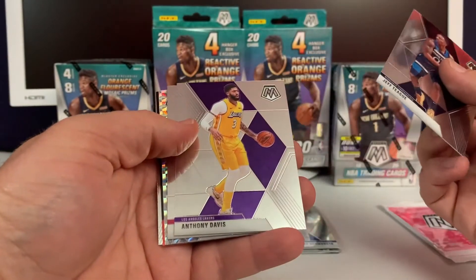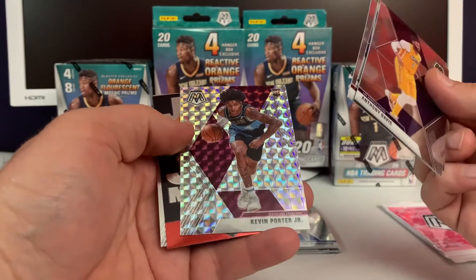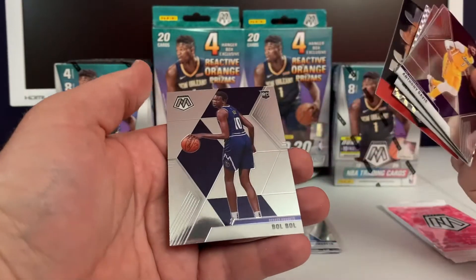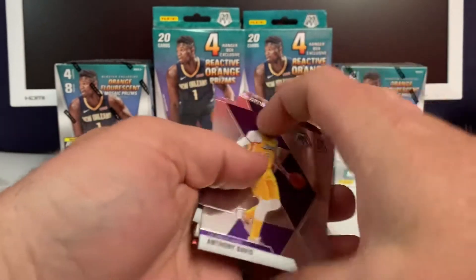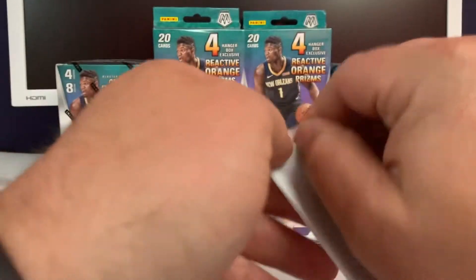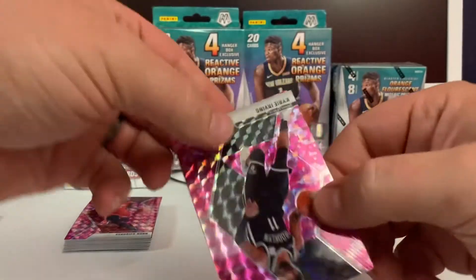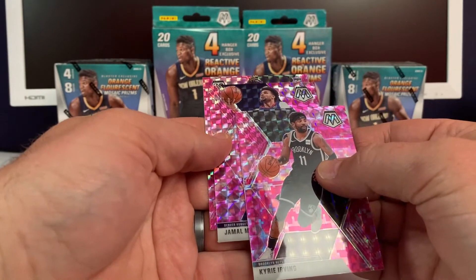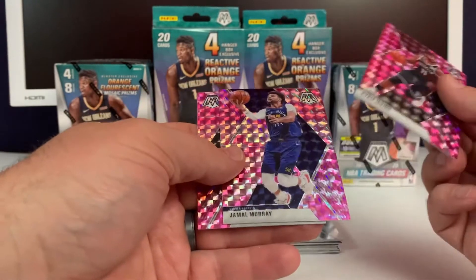Jeff Teague, Anthony Davis — not a bad card. Kawhi Leonard, Kevin Porter Jr. Mosaic — let's go! These two packs are killing it. Bol Bol — could be a good card if he pans out. Pink pack: Kyrie, Jamal Murray, and our rookie is Nick Claxton.